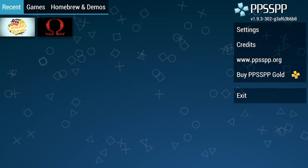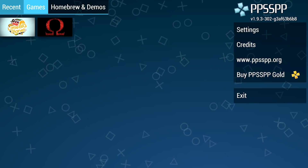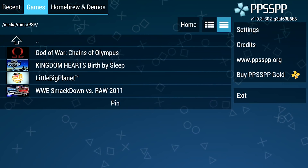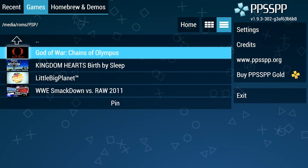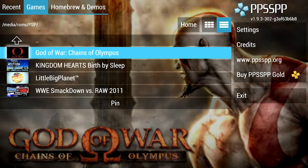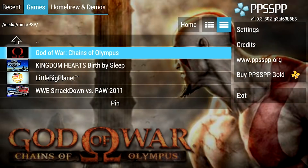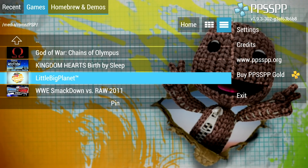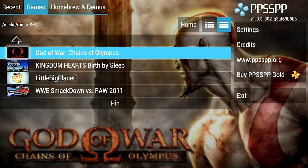We've loaded up the PPSSPP actual emulator and if we go to Games and hit X it will scan our USB drive and find any PSP games. I've loaded up four games: God of War: Chains of Olympus, Kingdom Hearts, LittleBigPlanet, and SmackDown vs. Raw 2011. I'm going to show you God of War briefly to show how much of an improvement we have, then LittleBigPlanet because that game actually runs pretty good, and then we'll close it out with some Kingdom Hearts.